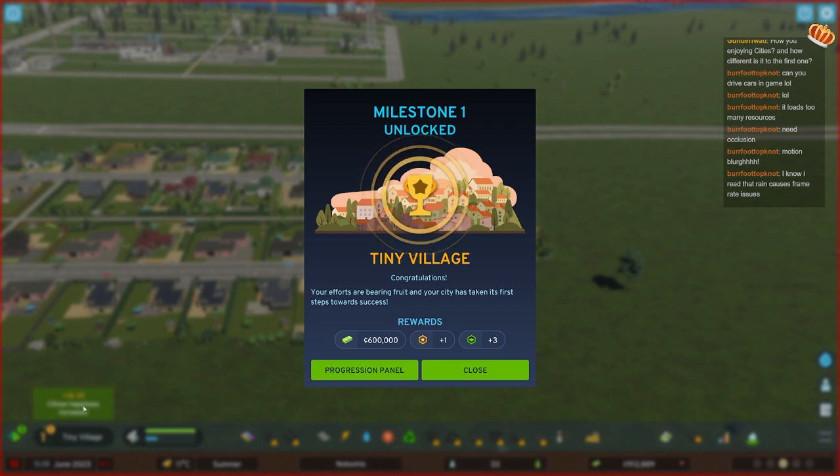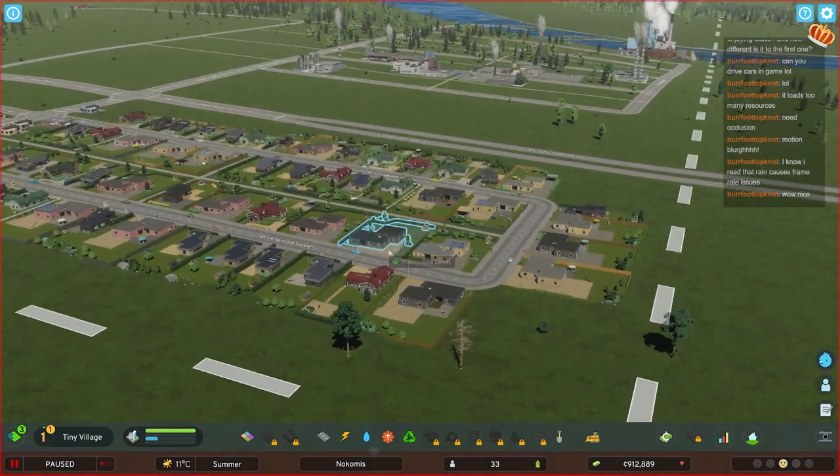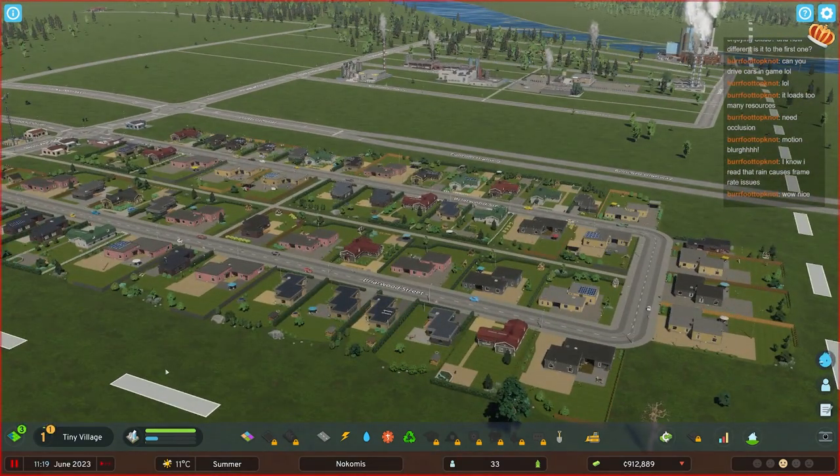We unlocked the first milestone. We constantly generate XP to unlock these, both by building stuff and by people coming in and being happy about being here. You always get some money, and it's not little - that's a lot of money. You also get map tiles and a skill point. Now we can unlock something new. Something I want you to listen for is the sound design on the interactions.